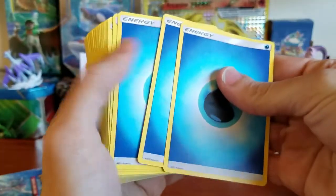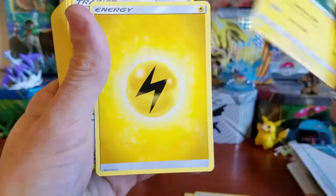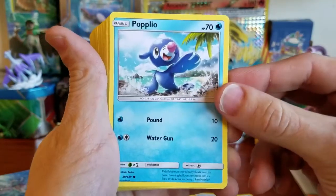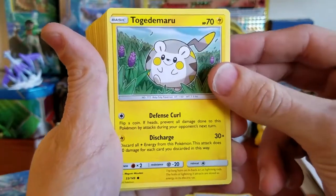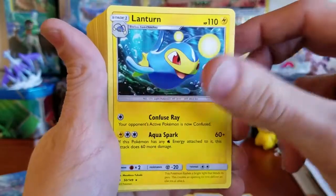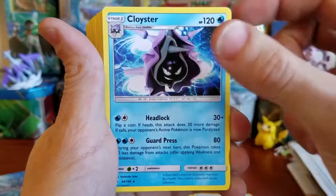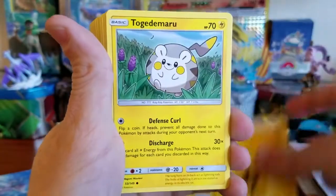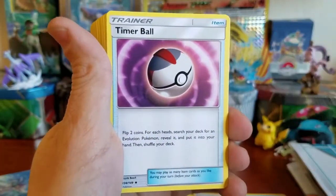We're probably gonna have some energies first — let's get those out of there. We got a Chinchou, Electric Energy, a Nest Ball, Popplio, Water Energy, Togedemaru — one of my favorites — a Lanturn, Shellder, Electric Energy, Cloyster, Corsola, Golduck, Water Energy, a Wingull, Potion, Electric Energy, Togedemaru again, Psyduck. I'm gonna go a little bit faster here because there are still about 40 cards.